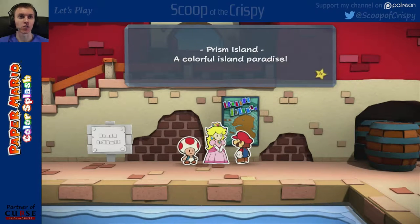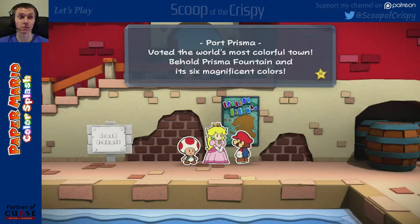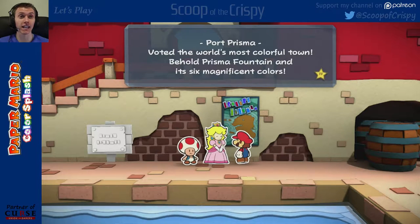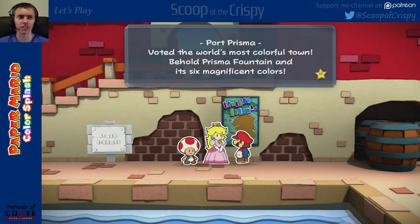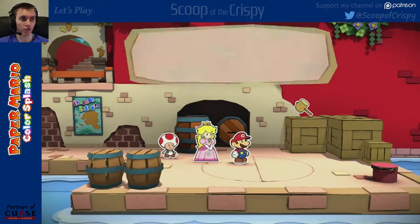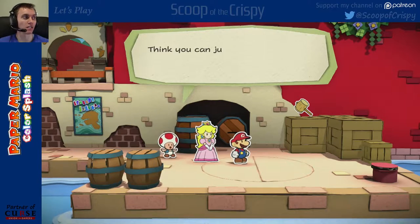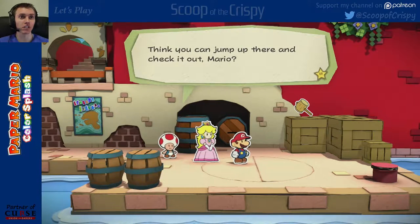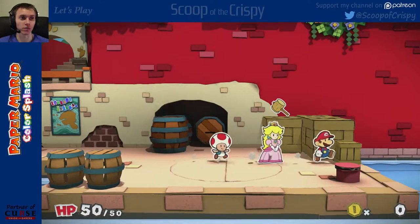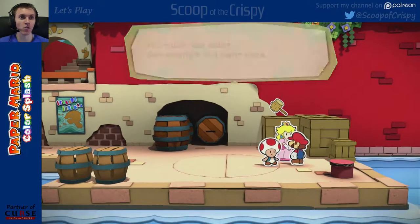And then this thing: Prism Island — a colorful island paradise. Port Prisma voted the world's most colorful town. Behold Prisma Fountain and its six magnificent colors. Oh, there's my hammer! Now we're talking. Looks like there's something up on that box. Think you can jump up there and check it out, Mario? Yeah, of course. I'm going to get my hammer. Now I fell. He actually jumps.